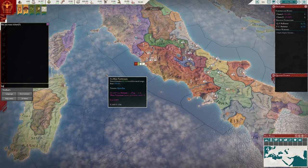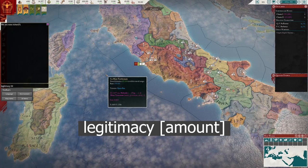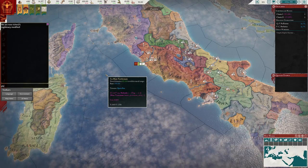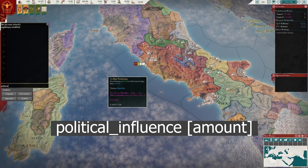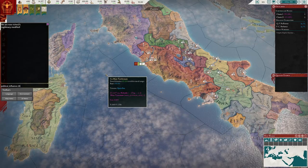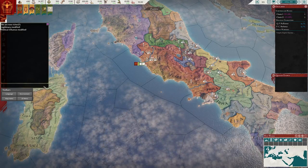The next command is legitimacy, which works similarly — you add a value after it and it will give you that amount of legitimacy. Next is political_influence — again you add an amount, for example 200, and you can see political influence jumps up by 200.